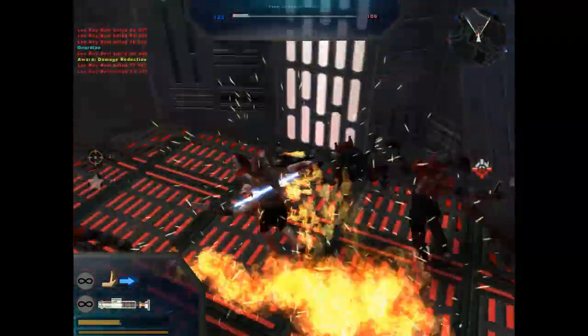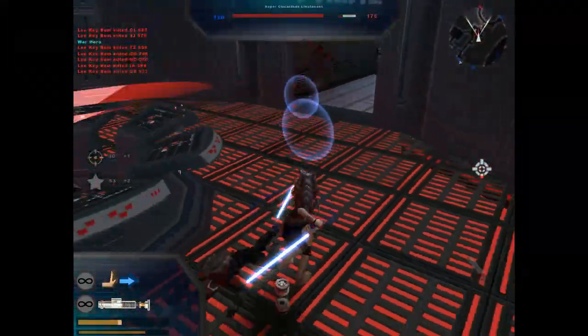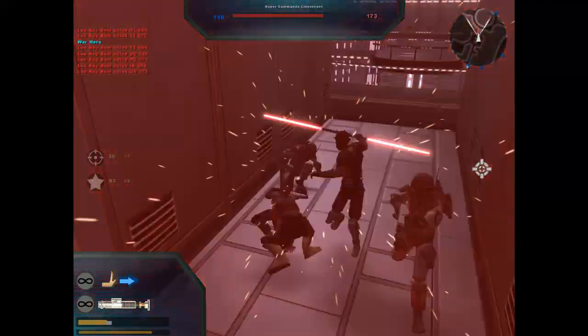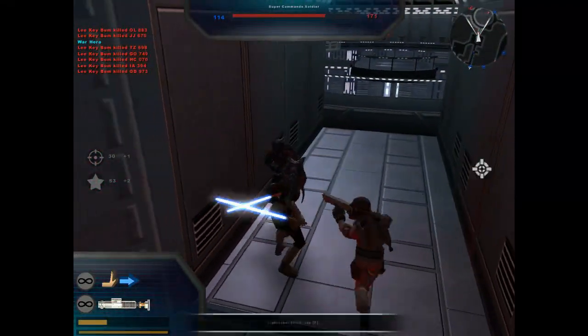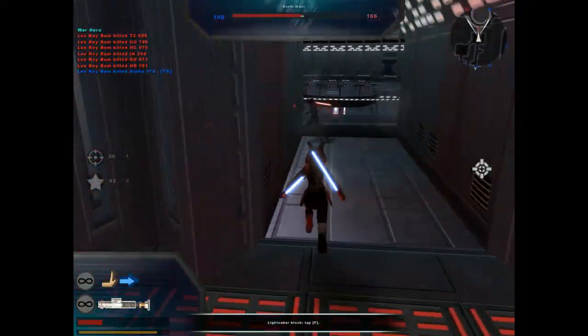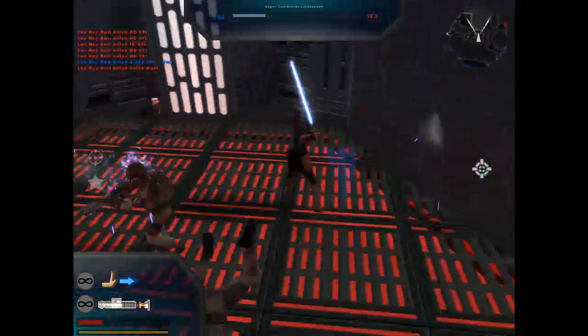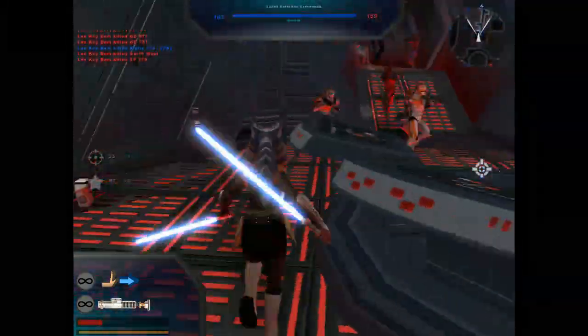Die! Get out of here. Stop freaking setting me on fire. Oh, we got Darth Maul again. No, no, no — I will not die! I will not die. Oh, we're going to push him off the cliff. Yeah, there you go. Bye-bye buddy. Fall down a giant head again.